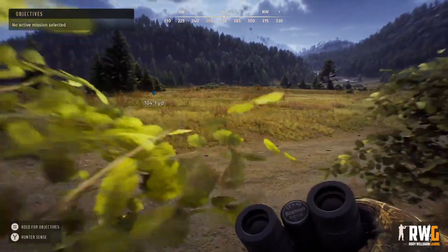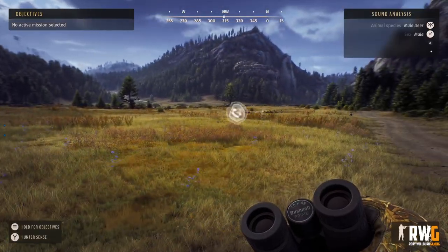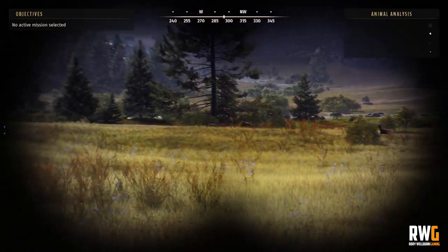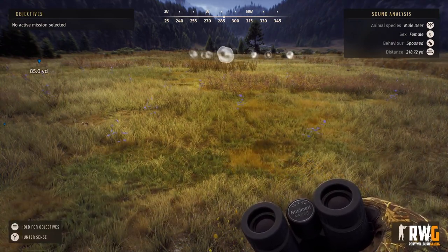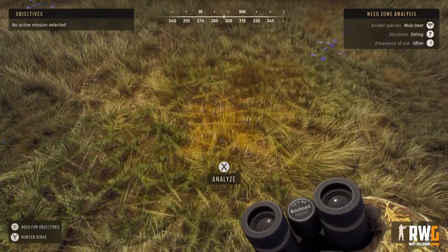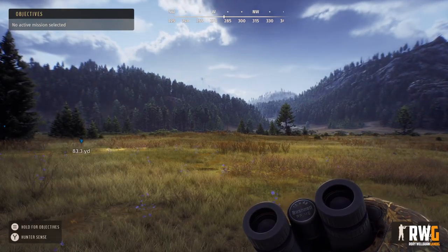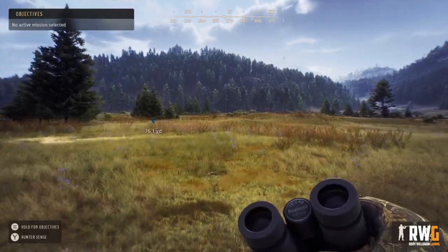We can see we're at the feed zone. There they are — a two-star mature mule deer. That's how easy it is to spook them. The feed zone marker in the top right confirmed as 'often' — so as I said, the 'often' zone is the right place to be. We spooked them and they ran off, which is a bit of a setback.